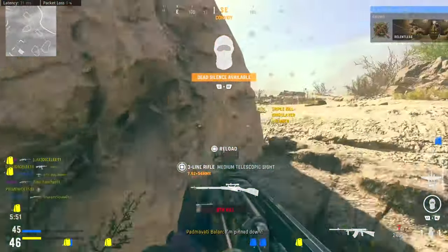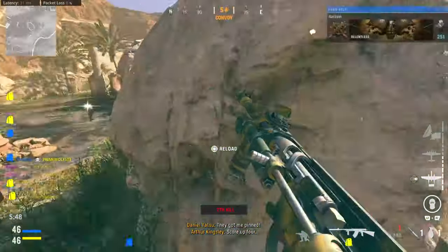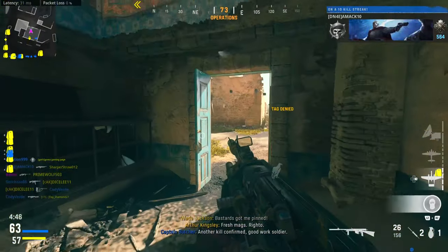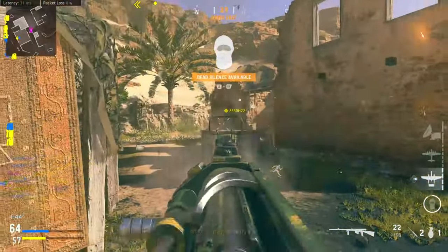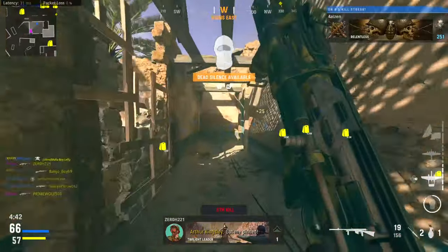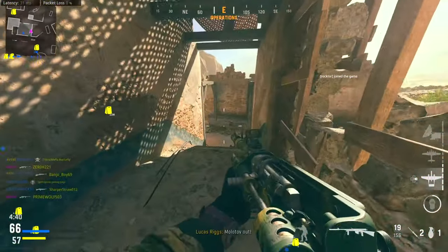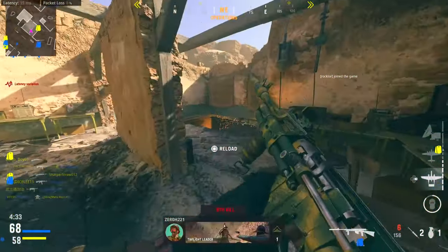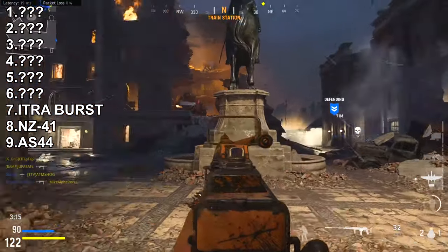The best thing about the NZ is its high base damage at 40, meaning it can kill in 3 shots. But compared to other assault rifles on this list, there are rifles ranked higher that can also kill in 3 shots but have faster fire rates, lower recoil, and better handling stats.